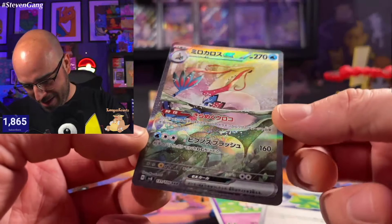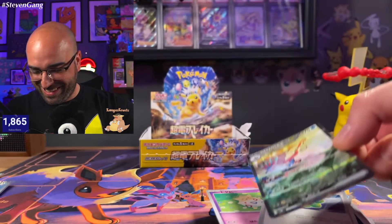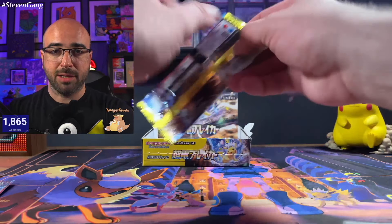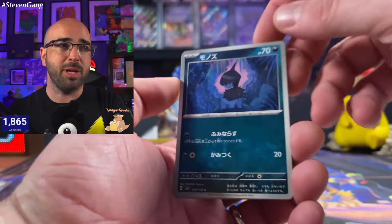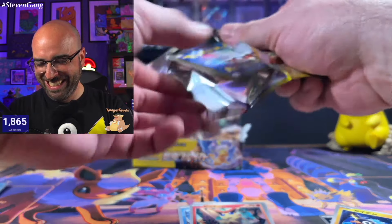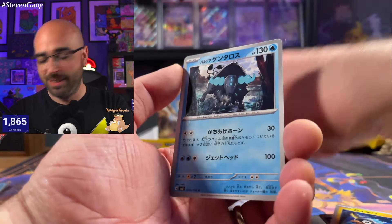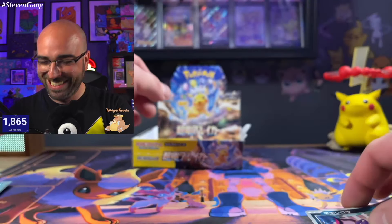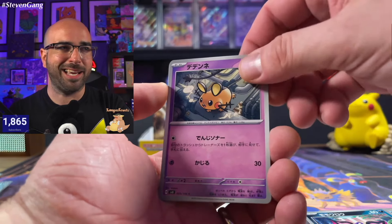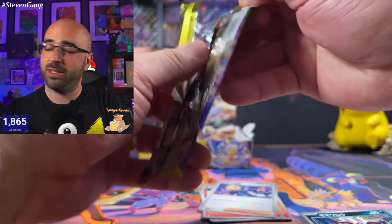Look at this card — oh my goodness. I'm looking at the monitor and it is amazing. I'm shaking. This is definitely one I must sleeve up. Let's see if we've got ourselves a double box — a jubble box would be incredible. There is nothing like pulling an SAR on your first box of a brand new set. And it's the Clemont SAR — very, very nice.